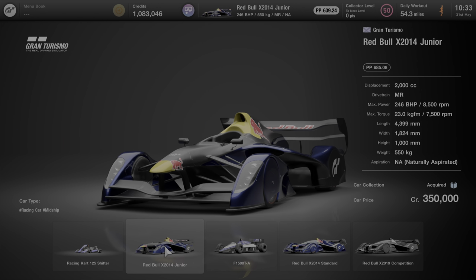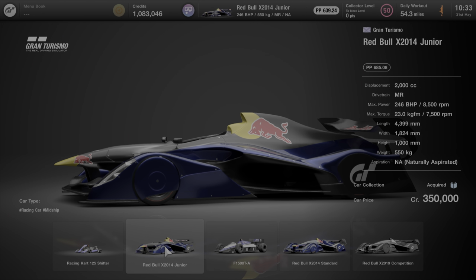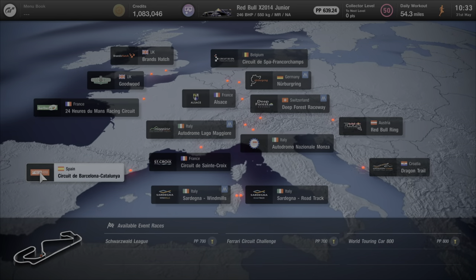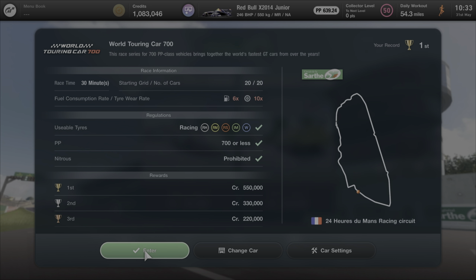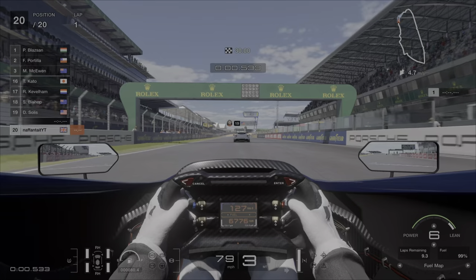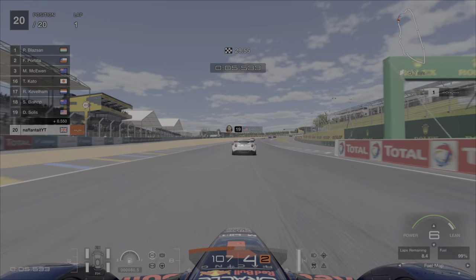This means you're not going to have any issues throughout pretty much the whole event, and even when the rain does fall. The event we're going to be using, which we'll see in a minute, is the Le Mans event. This event has been around since it came around and has been one of the best money-making methods. This car hits the performance point limit pretty much just under, and its performance is honestly great.